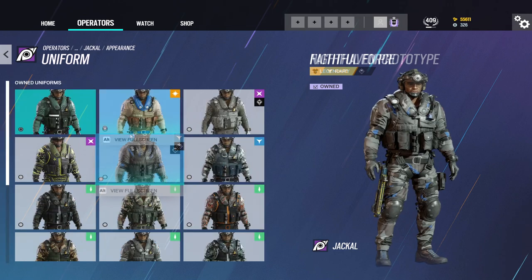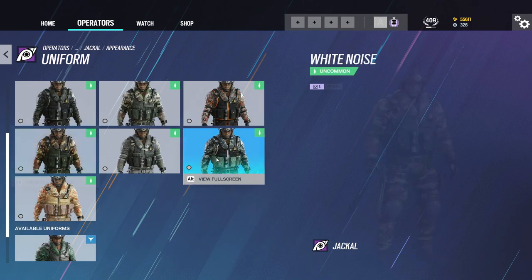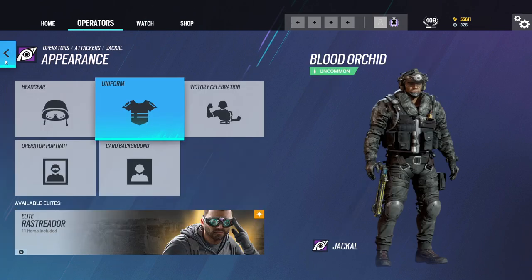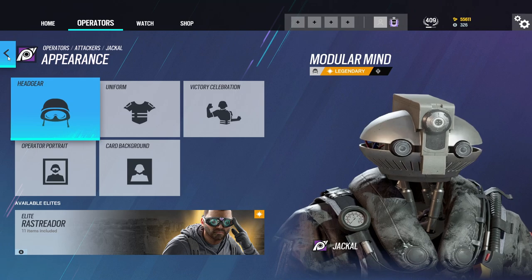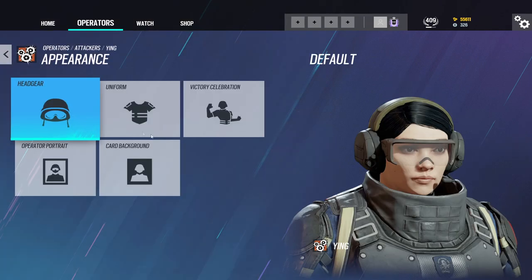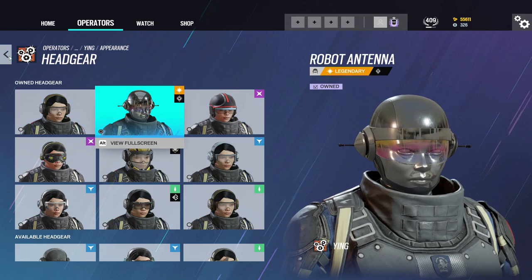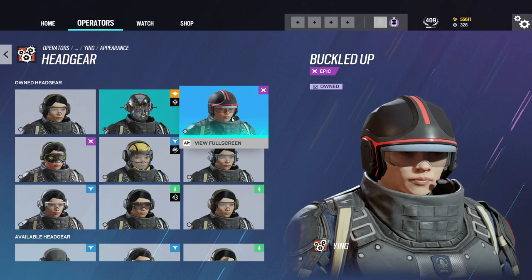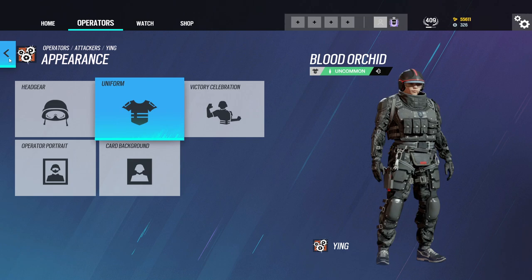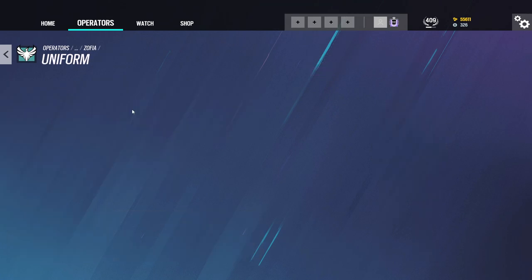What do you think, Cory? What would best suit Jackal here? I think it's Blood Orchid. Far left column. Go in by one. The robot headgear of course. And then the Blood Orchid one. That looks good. It's pretty — it's like a super soldier. I'm a super soldier.